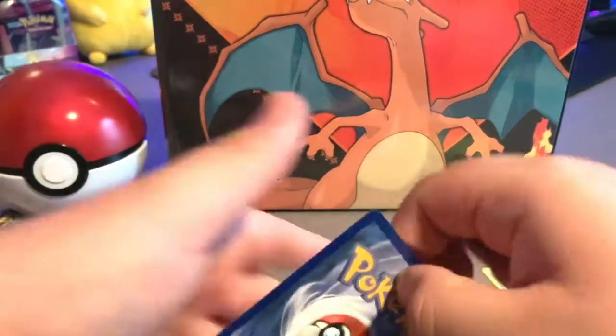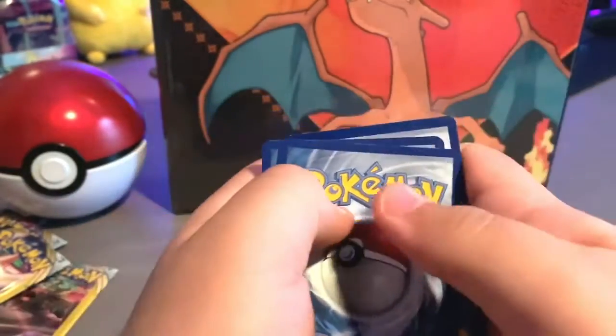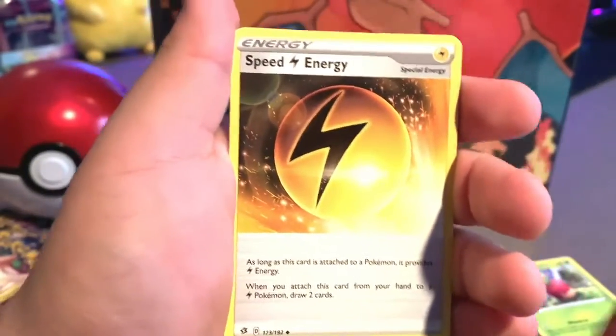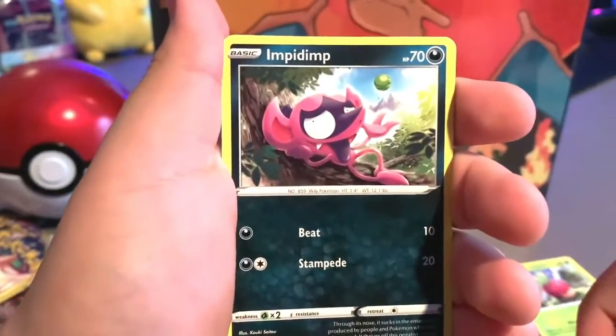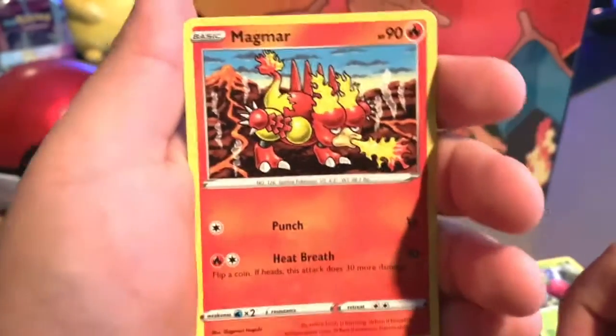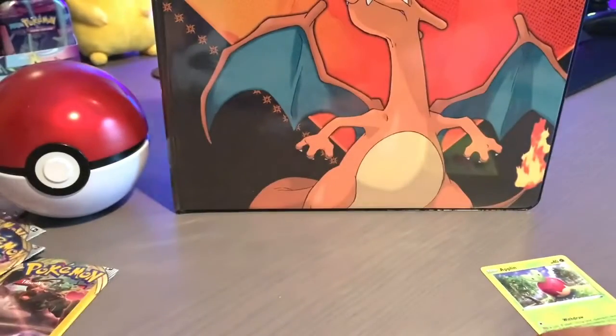All right, let's say it again this time — Speed Energy, Impidimp, and a Magmar. All right, these cards are good, you know.